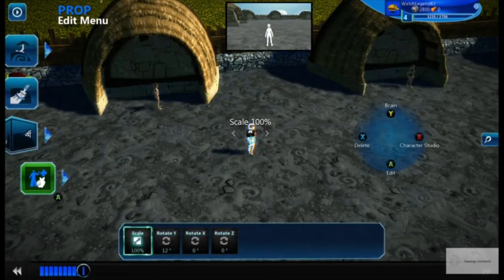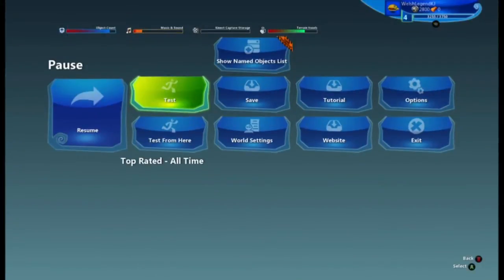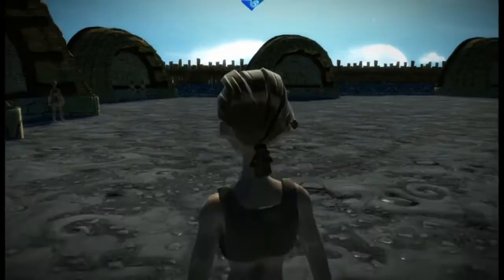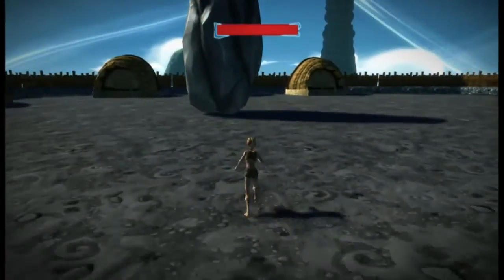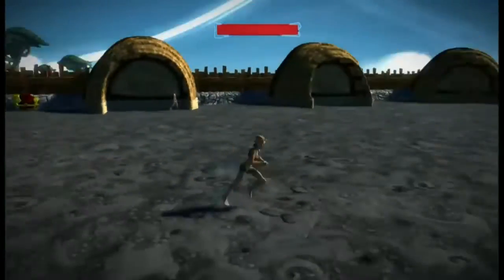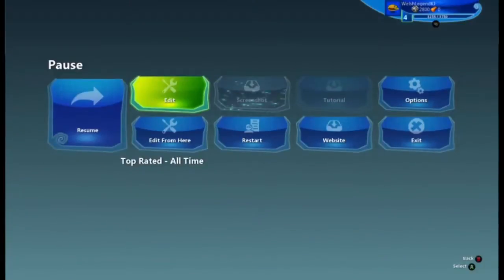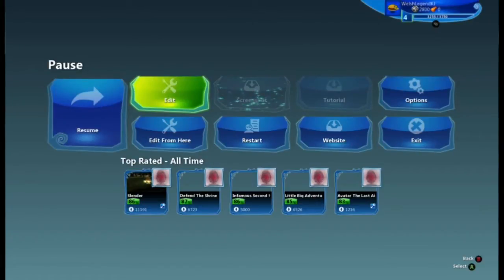So now we'll go and test the character's health. As you can see it is there, displayed on the top of the HUD. So that's your character done now.